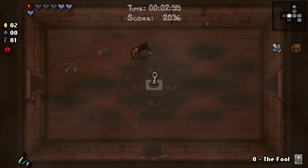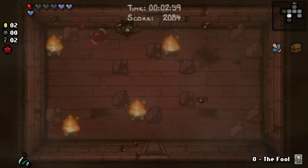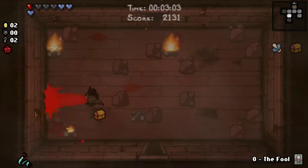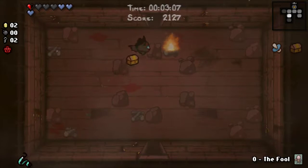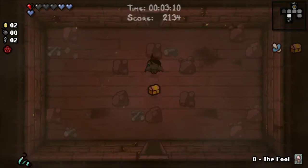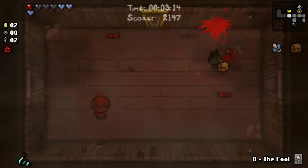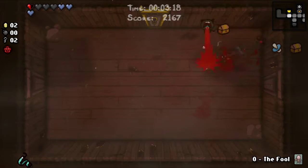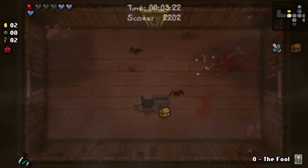Stay well away from those blasts, as best I can at least. Take out these fires, see if there's a coin in any of them. No — doesn't look like this is going to be much of a money run. And just a fly, done. Ooh, red chest — nothing in it for me though.